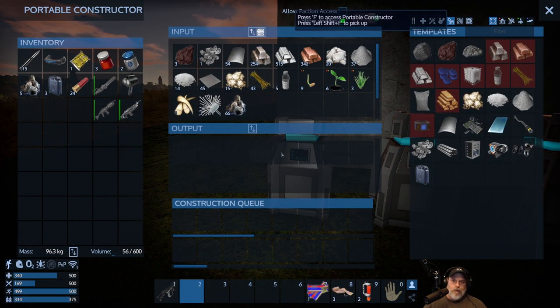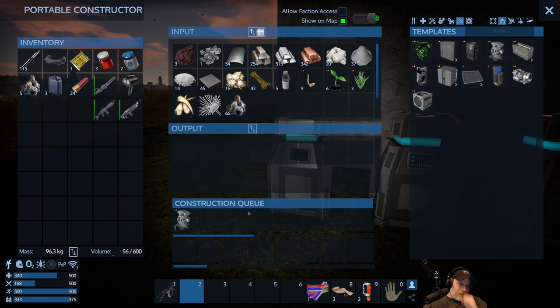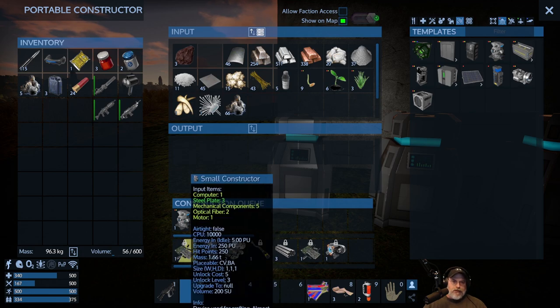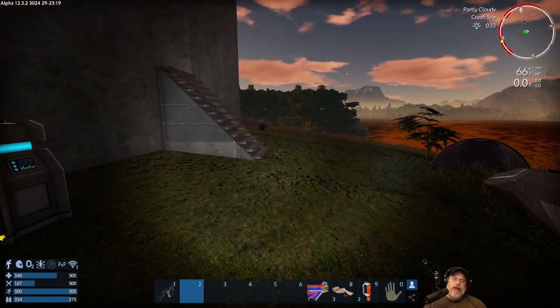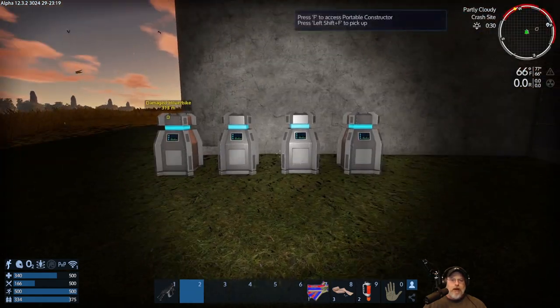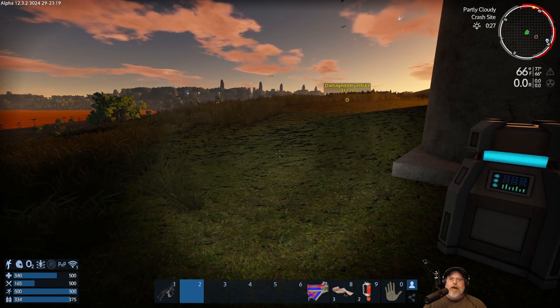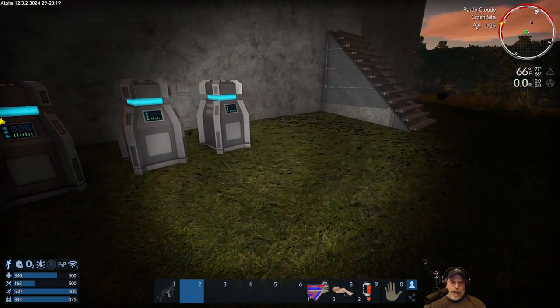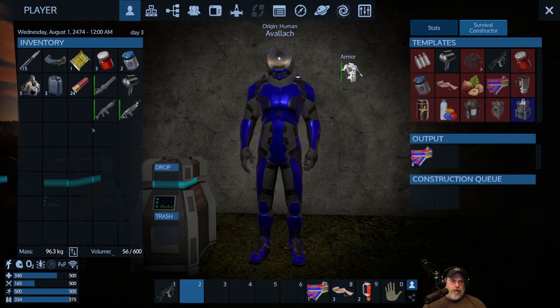Let's go to our constructor, select base, go to equipment, and tell it to make us a small constructor. In my let's plays I usually only make one of these and then as soon as I can I make a large constructor. Keep in mind you can also salvage large constructors from wrecks — one wreck in particular related to the story mode called the Heidelberg has a constructor you can salvage. I'll either make the small constructor and then make a large one, or go to the Heidelberg and salvage that large constructor.